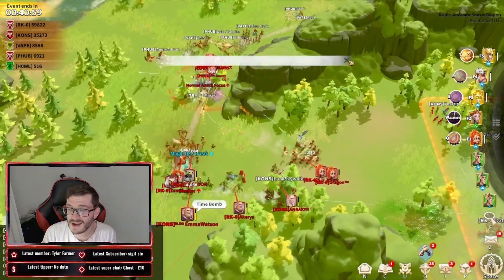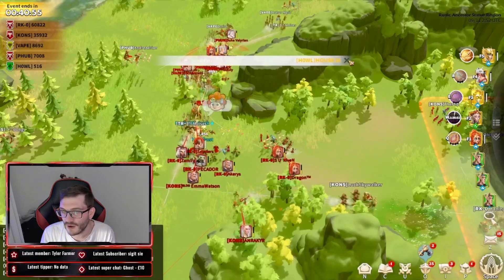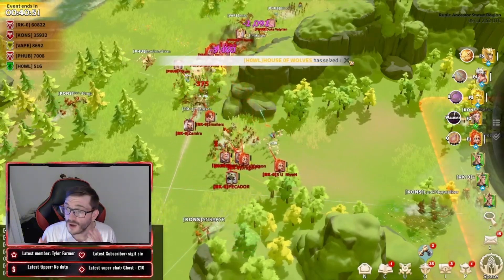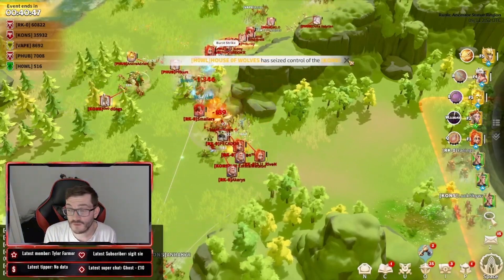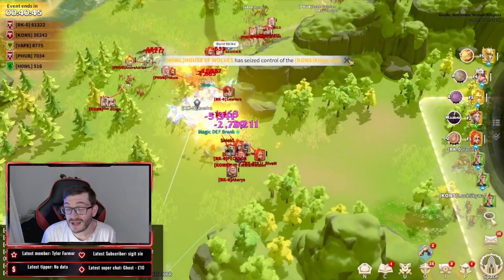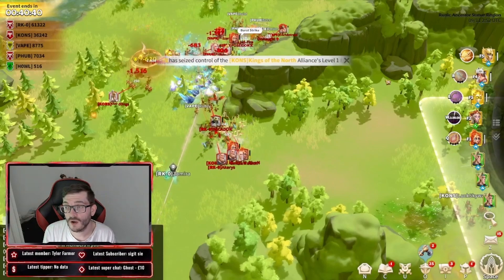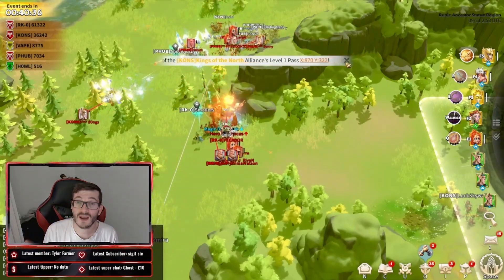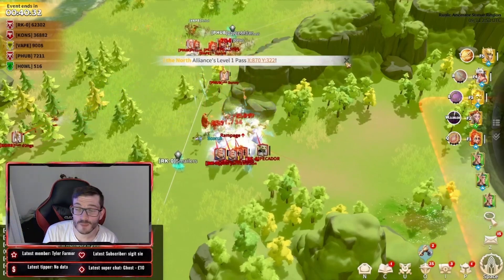We'll end it there with a little ending clip — Bunny entering the battlefield for P-Hub and Vape alliances. But RKO did a fantastic job pushing them out of the zone, getting those points for free and allowing marches to refresh much more simply. A nice digestible clip to wrap things up.